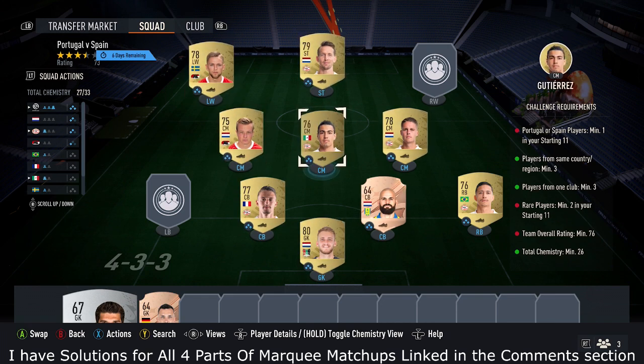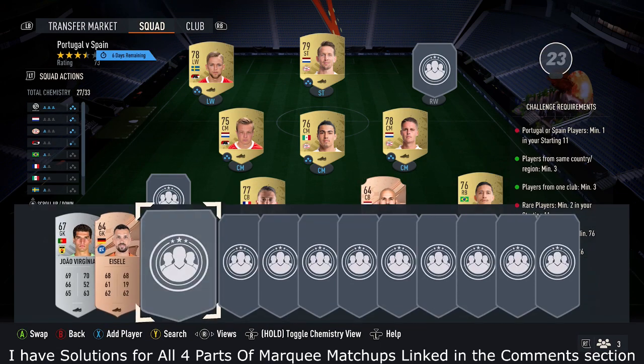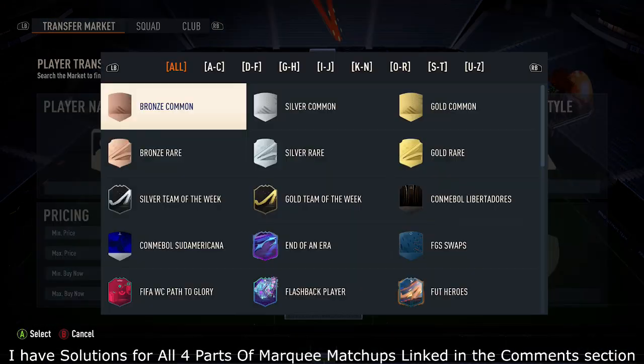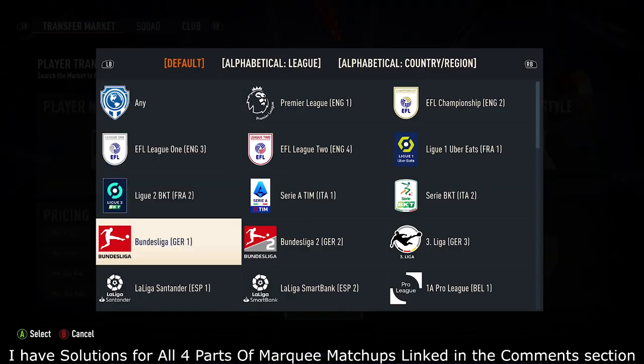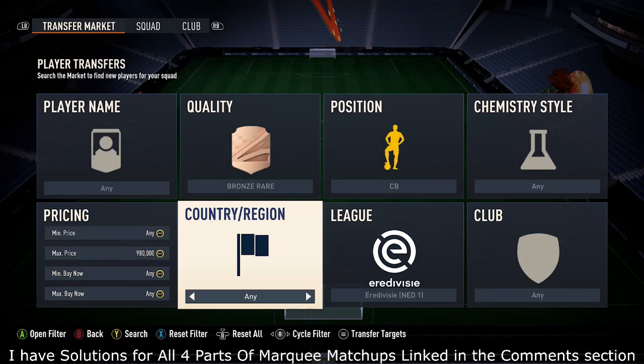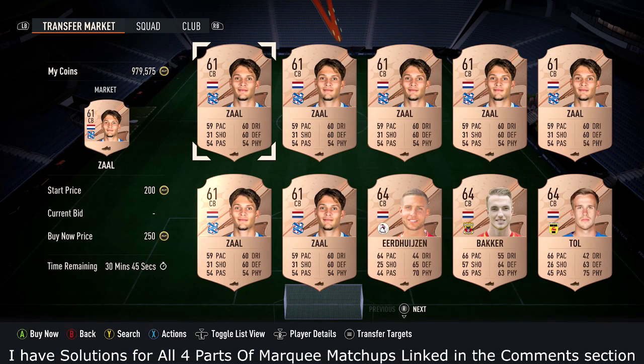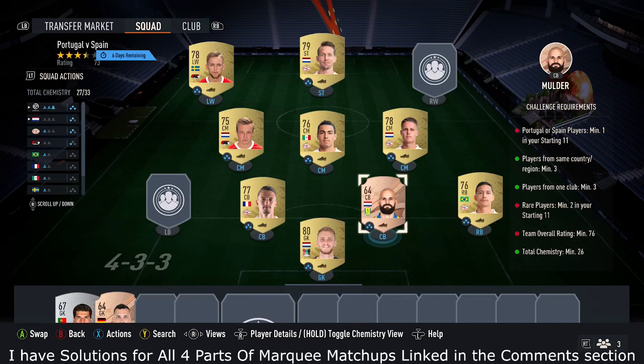If the price for these cards goes up, just switch them for a different common gold that plays in the same position. For the rare bronze slot, you don't actually need to pick up this exact player — if he's cheap then you can, but just find the cheapest rare bronze. Flick down to the La Liga area, find the cheapest card for these positions; you can pick them up for around 50 coins, then put them in the team.